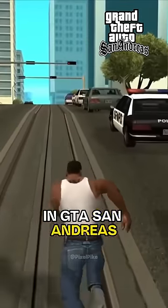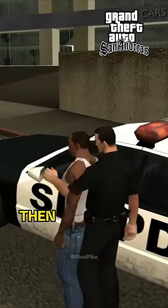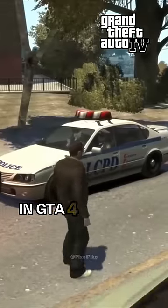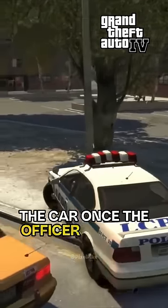In GTA San Andreas, when we try to steal, we first struggle with the door and cannot open it. Then the officer gets out, and during that moment, we can steal it. In GTA 4, the door is initially locked, but we can easily steal the car once the officer gets out.